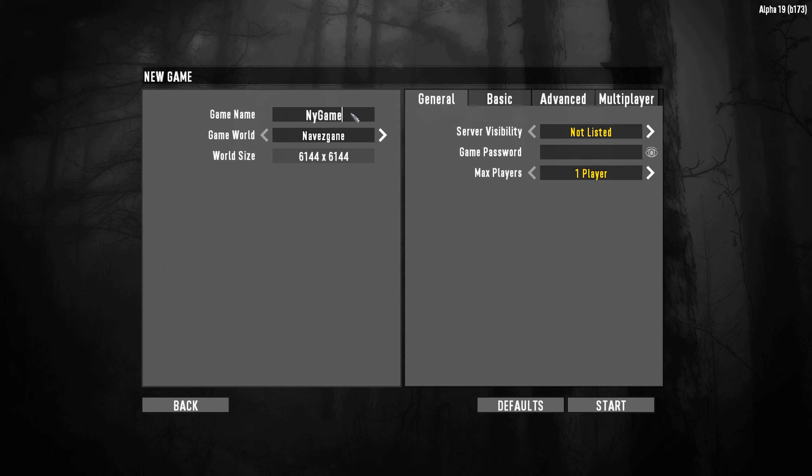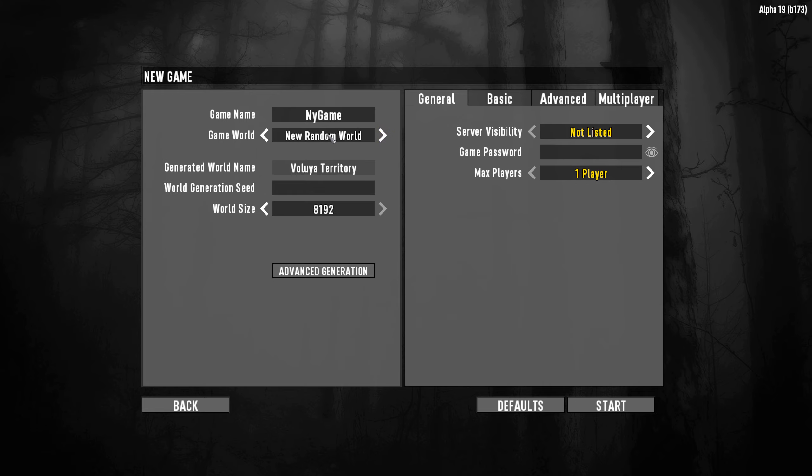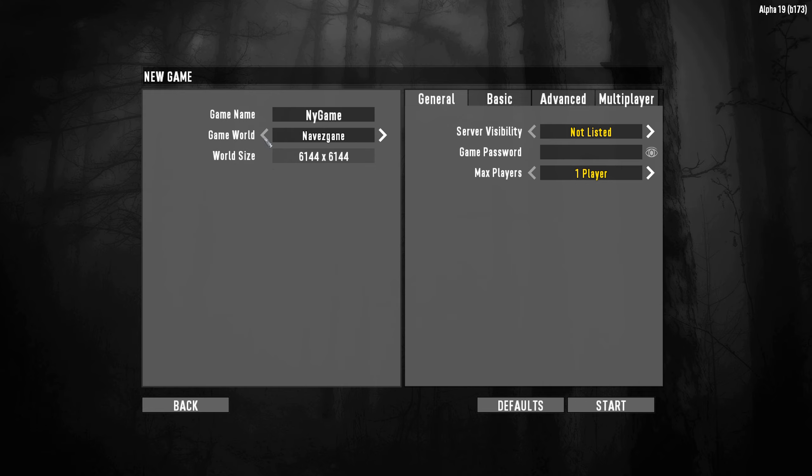The best way to start is probably Navezgane — it's a handcrafted map that is reasonably good. You can also create your own random world by typing in a seed. As you type, the generated world name changes. You can set the size — try not to make it too big; 4K or 8K is more than enough. Then you just generate, but that takes a while. So we're going to go back and use Navezgane.